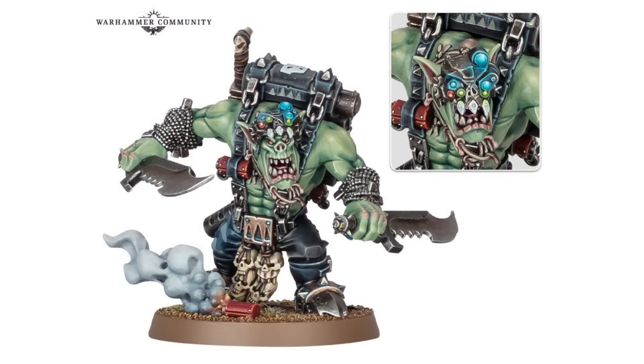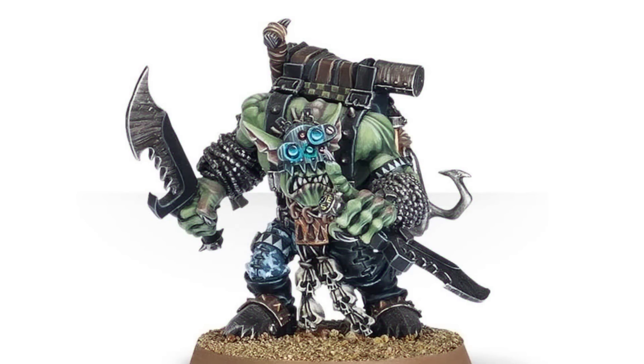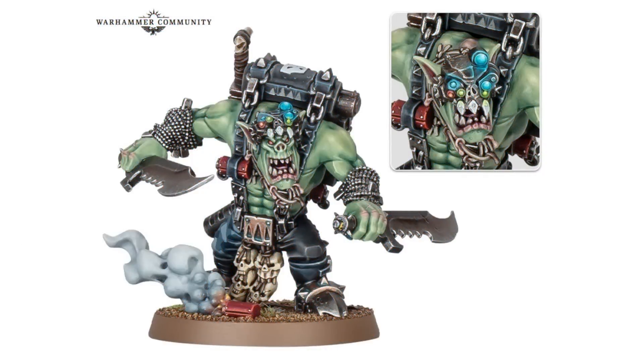Next up we have the new Boss Snickrot. Snickrot is one of the best models that Games Workshop has ever made and I will stand by that forever. The old version is quality - it's grim, dark, grimy, he looks like an absolute deranged murderer, which is fantastic. Two gigantic combat knives, all the dog tags wrapped around the forearms. The old model is brilliant, I love it. The new one is pretty decent too, though I'm not quite as enthusiastic about this one as I am about Farsight.